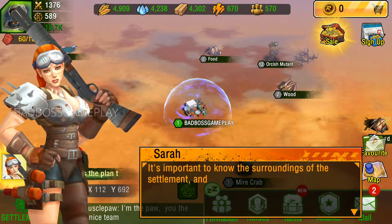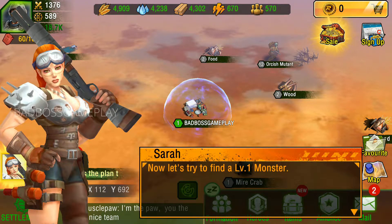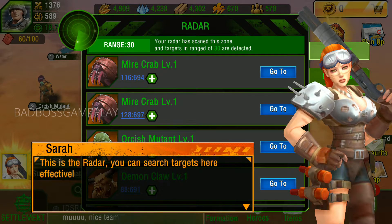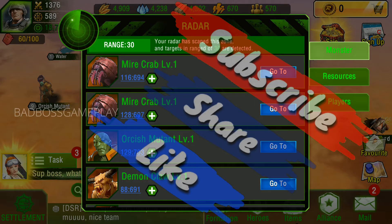It's important to know the surroundings of the settlement, and radar helps a lot with that. Let's try to find a level one monster. This is the radar — you can search targets here effectively. This is the radar radius; you can see all objects within this range.